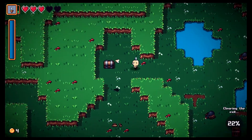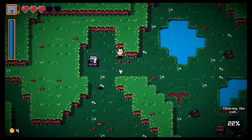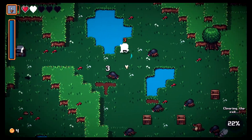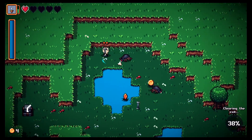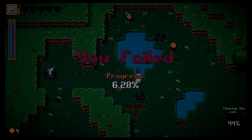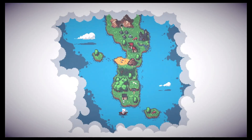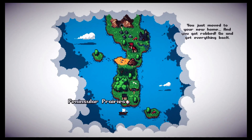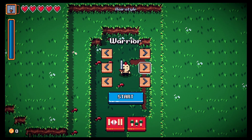An enemy is coming for me. We found a bone — I can throw it, so now we have ranged attacks! But some coins fell in the water. Maybe I need my sword back.